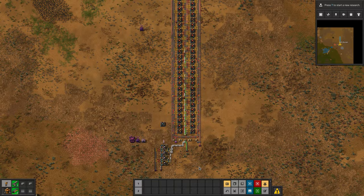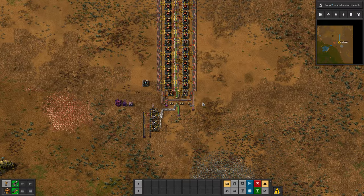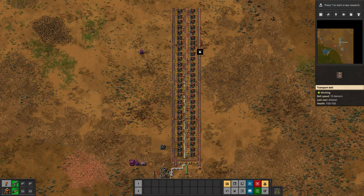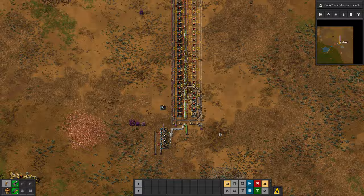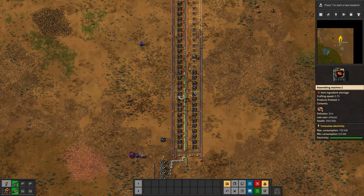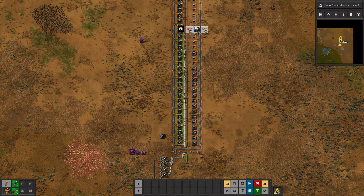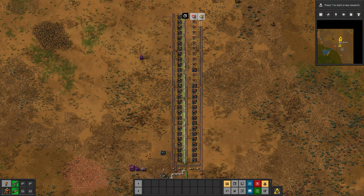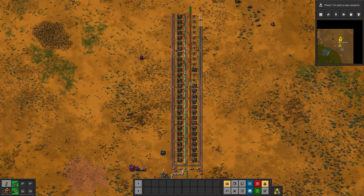The problem is this belt is shared for both this red machine and this red machine. So what we're going to do is cut this half of the build off, move it over one tile, and then we'll have to do some surgery to fix everything up. I'm going to take out all the inserters because they're most likely wrong, and then copy the inserters from this side and flip them. And I'm going to copy this belt and put that down there as well.